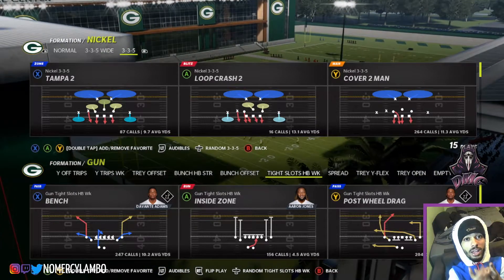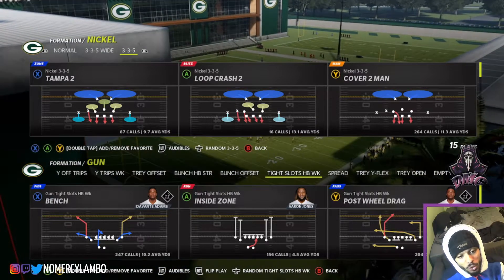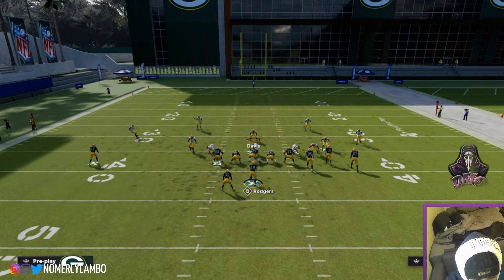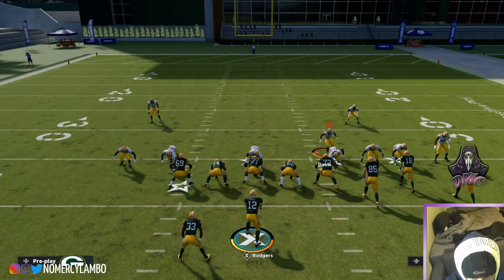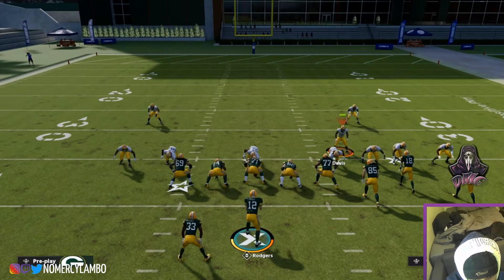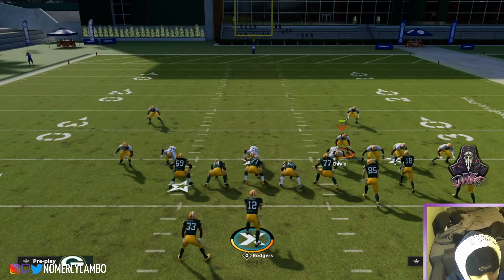What's good y'all, it's your boy, I'm Mercy Lambo, and today I'm going to be showing you how to stop all the meta runs at a 3-3-5 wide. The way I like to stop all runs, I like to go ahead and stand outside right here, like right around this gap after doing the blitz setup, which is spread D-line, crash out, contain.